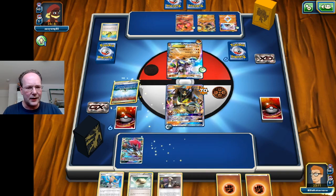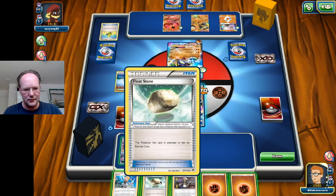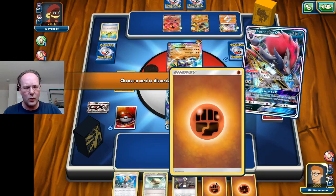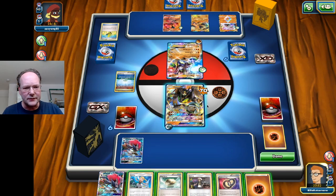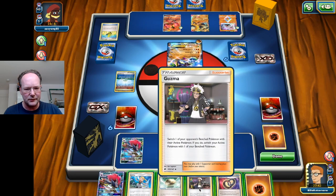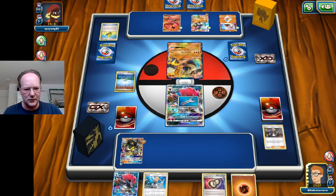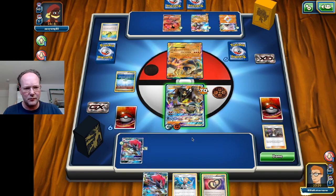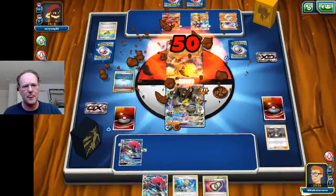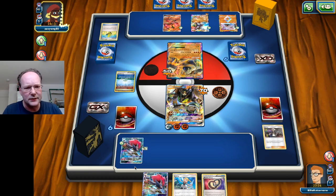Let's put out the Parallel City and do a Trade for one of the energies. We bring out Regirock as an active blocker using Guzma, place a Float Stone on it to retreat for free, bring Zygarde back, attach a Fighting Energy, and use Cell Connector to grab another Fighting Energy from the discard pile and attach it. Now let's see if the opponent has an answer to retreat the Regirock — they'd need a Float Stone or Guzma.